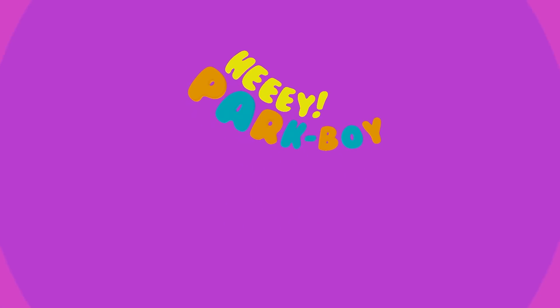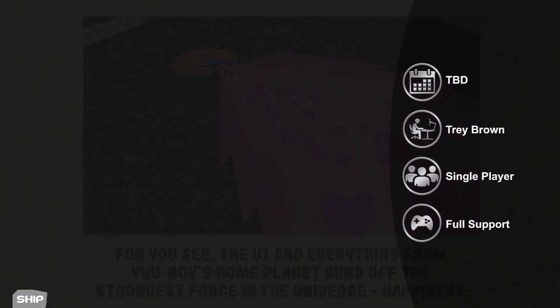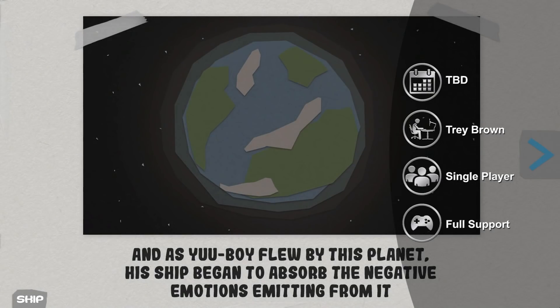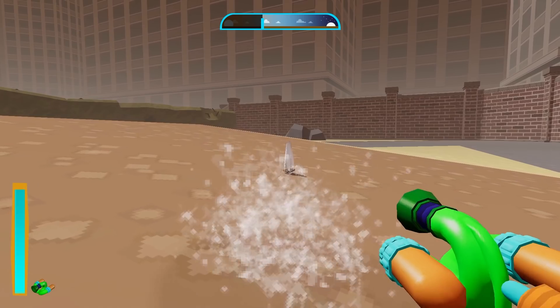This month's Humble Original is Hey, Park Boy! You play as U-Boy, a tiny alien who crash-lands in a run-down park. Your ship runs off of happiness, so to get home, you'll have to restore the park to fill the area with happiness to fuel your ship. You have a water gun, which you can use to water seeds to turn them into flowers.